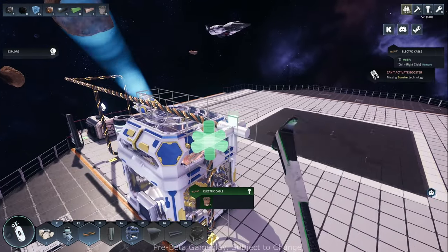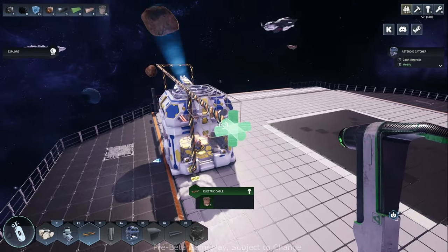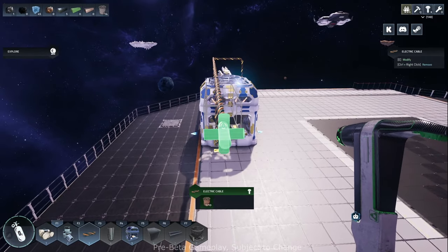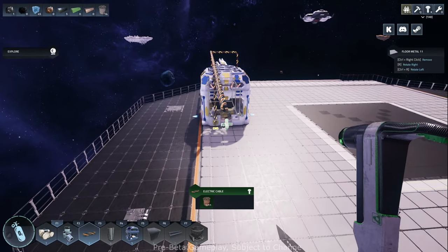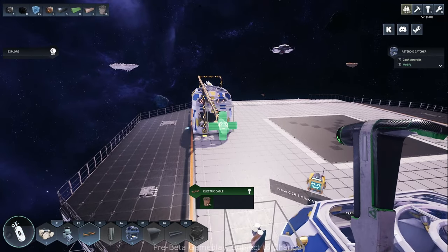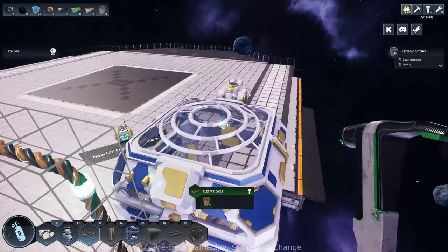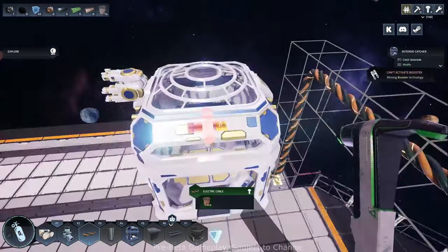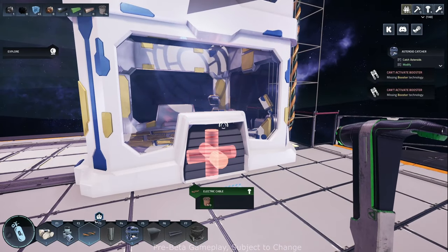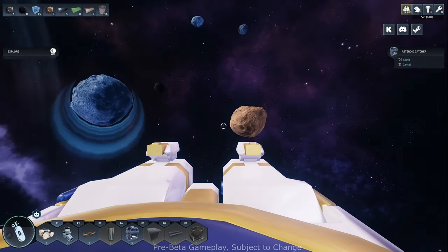I mentioned last episode I'm thinking of running the wires underneath the ceiling, and then we can do belts and things once we unlock conveyors - we'll do those at ground level. Maybe that'll help us stay a little organized. Let's get this asteroid catcher moving. Hit V to get out of the build menu. Hit F to come in here, let's pick that one and that one.